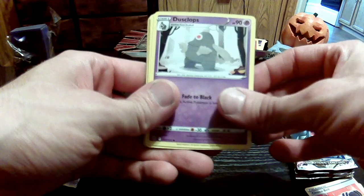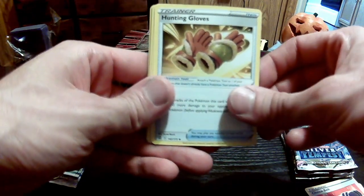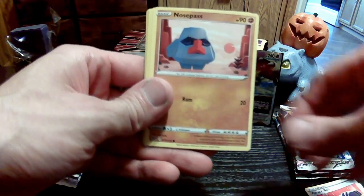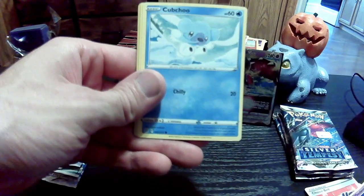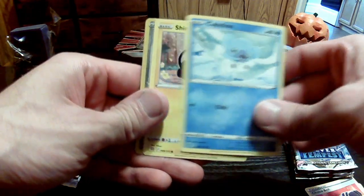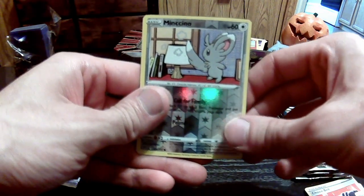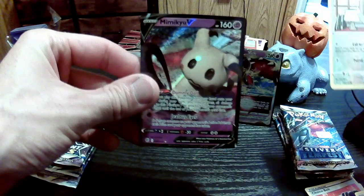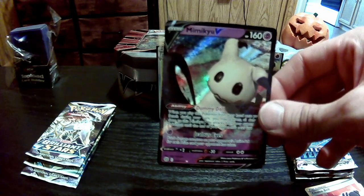I'm going to start getting back into the collecting. Got Skiploom, more Grimer. Hunting Gloves. Got Snorunt. Got Nosepass. The Duskull. Cubchoo. Shinx. Got Mime Jr. And I think we got a V back here, guys — it's a Psychic Type — Mimikyu V! It's a hit, nice. He's an oldie but a goodie.